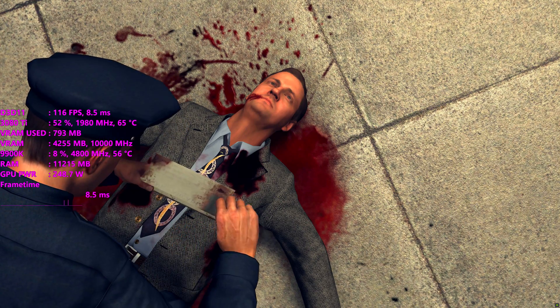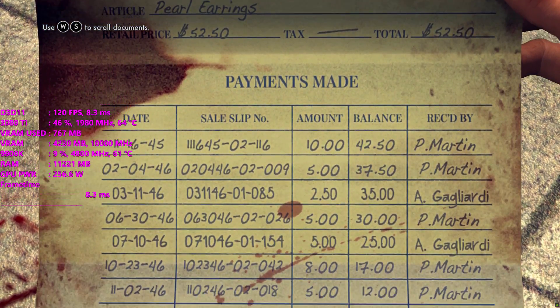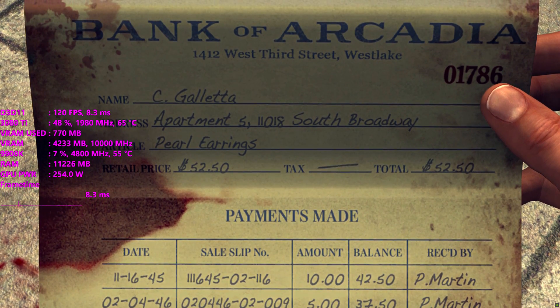You basically download the zip file, extract it, and then copy the DLL file over into the game folder on Steam, or through Rockstar, or wherever you installed the game — it'll work on any one of them, honestly.